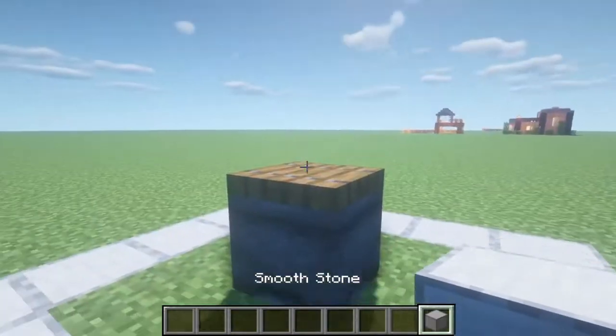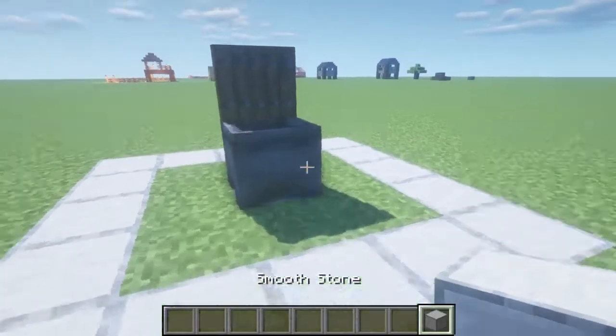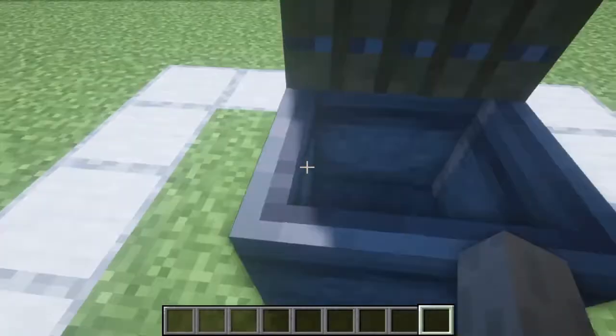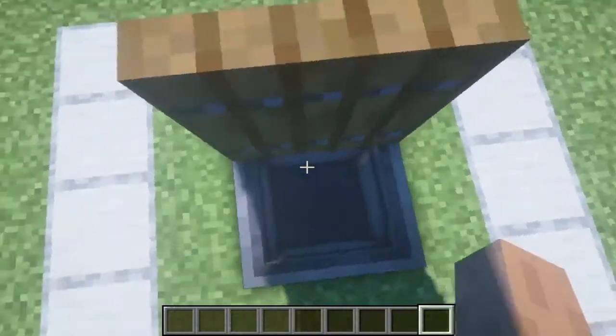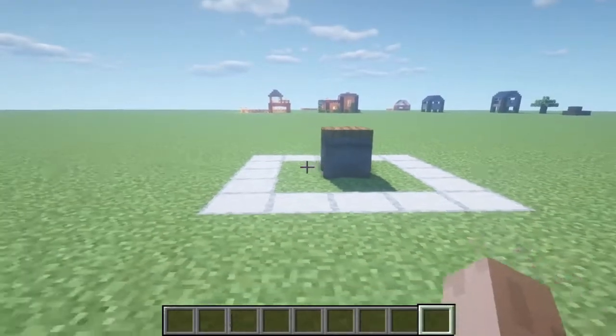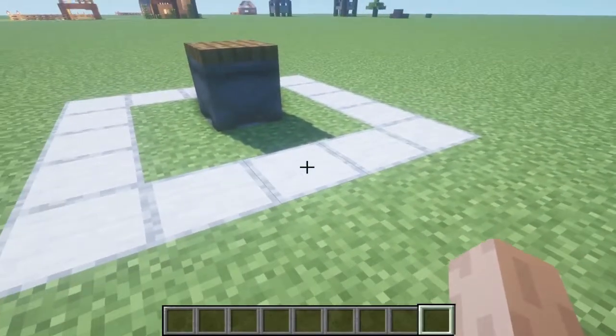Look, ready? Get whatever block you want — like, let's say I don't want this block anymore. It's gone. It's a working trash can. I really love this design. It is so cool, and it's so easy to make. So let's go on with the video.